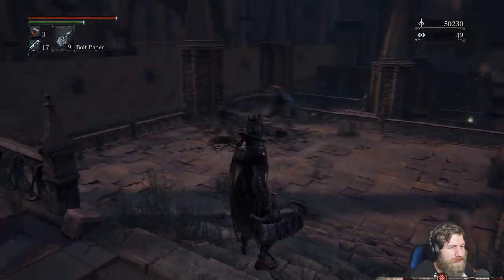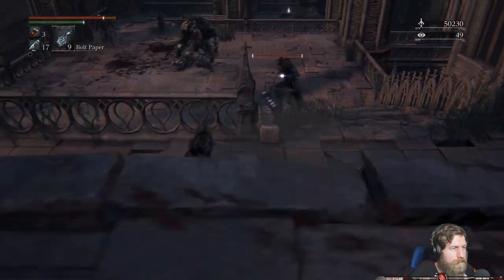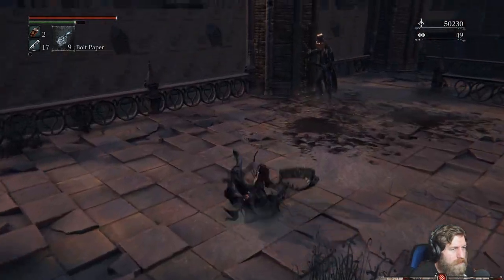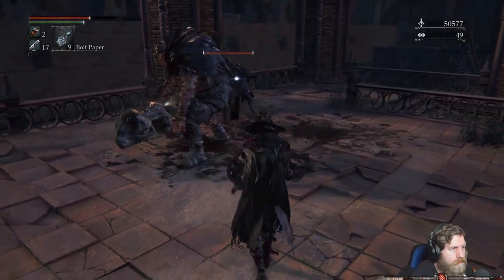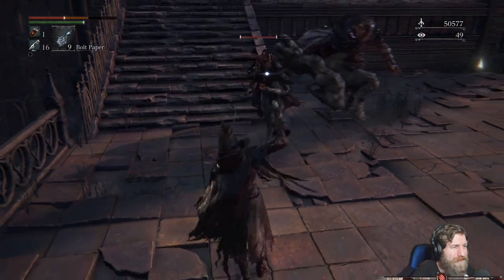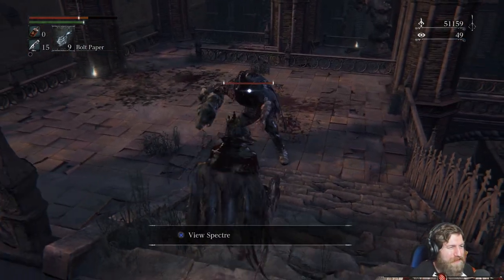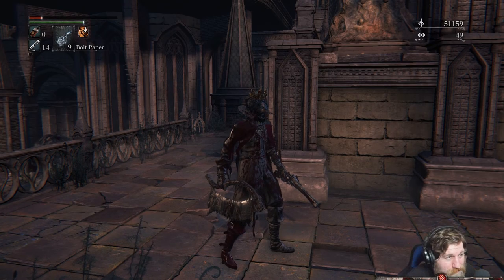We can run away — I think we could have attacked then, I think it stunned him a little bit. I should still not have got hit there. Let's take out this one first. Oh, that was close. I've got no healing left. This guy doesn't get parried — I'm pretty sure he does but my timings are off.